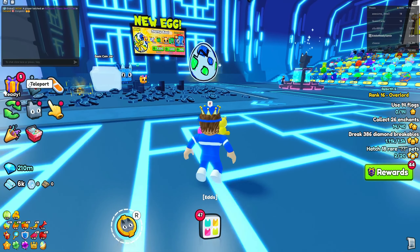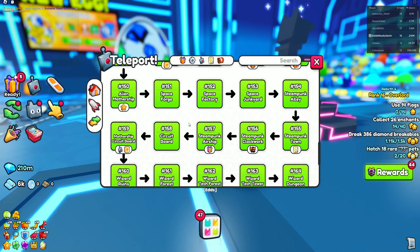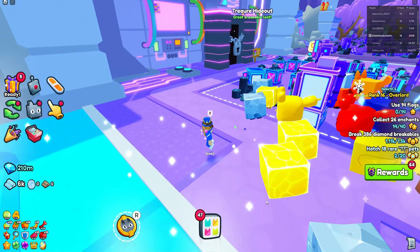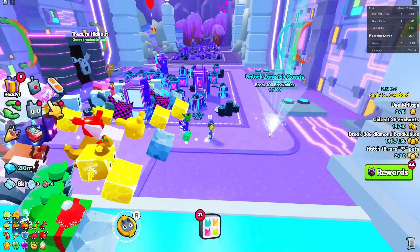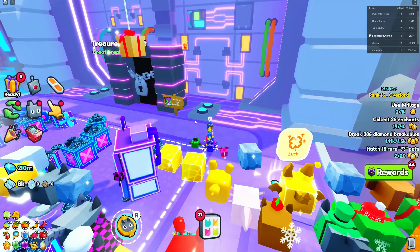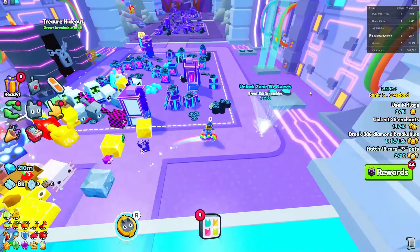I forgot to mention this while recording, but if you go to Area 159, you can go into the Treasure Hideout if you have the key. Right now I only have one, because they're pretty hard to find and take a while to get. But if you do have one, make sure to go in there with your best Enchants and your best Potions, because you get way more items in there.